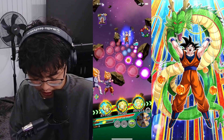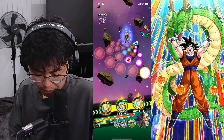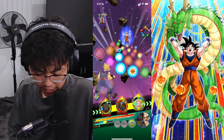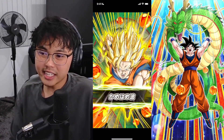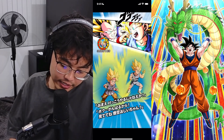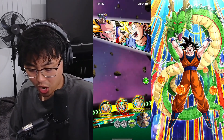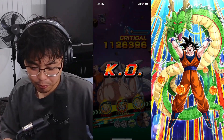Maybe a rainbow orb drop somewhere. 15 — we'll take that 15 anyway. Then we'll grab those blues, and that should do it. I don't see Goku Jr. and Vegeta Jr. not killing here. 4.6 million, potentially multiple super attacks — even one is enough. Yep, there you go. It was much easier than I expected.